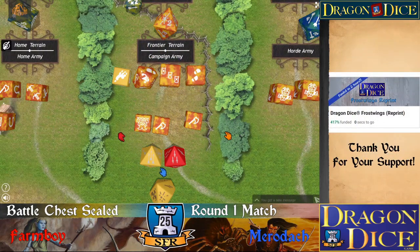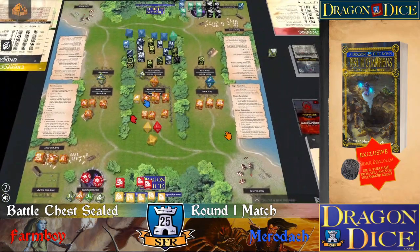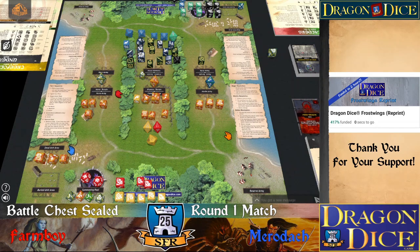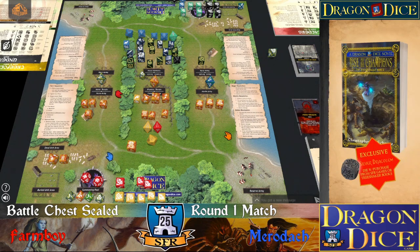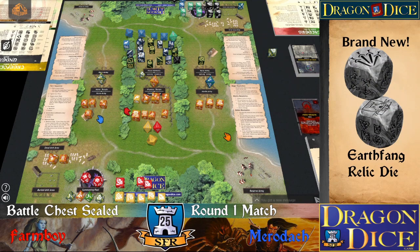And then after that, roll for magic at the frontier terrain again. It's data magic on my large equipment. Yeah, that's four on your large equipment. So it looks like you have nine. I got it to nine. So I think I want to resurrect my mammoth rider.